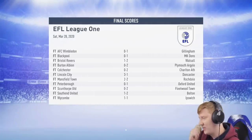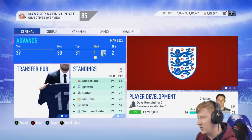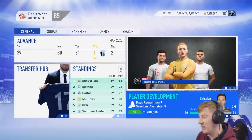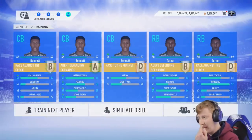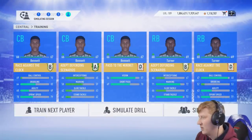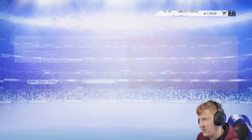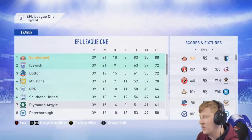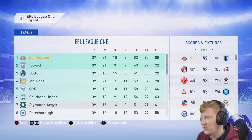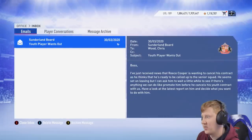We get the 2-0 victory and Ed Murphy impressed — barely had anything to do, but what he did have to do, he did well. We'll have to give him more play time to see if he's a genuine possibility for the future. We are 16 points clear at the top of the table — 39 games played, 7 games to go, 21 points available. Two wins and that's us winning the league. Let's do that in the next episode.